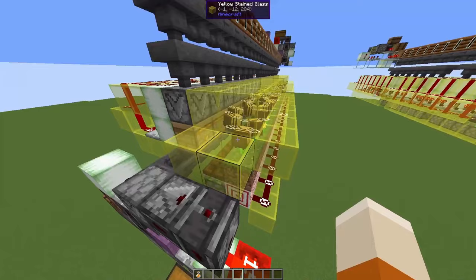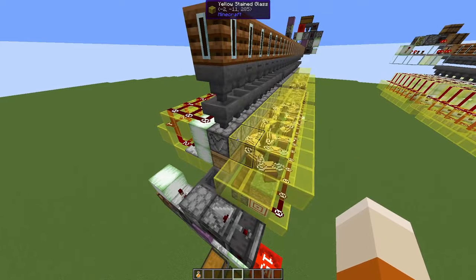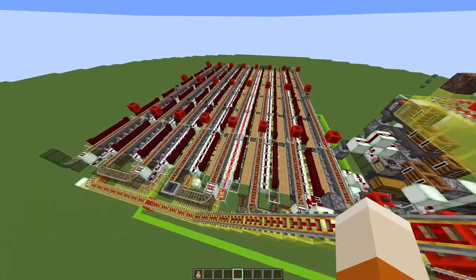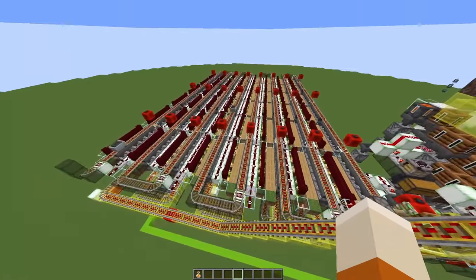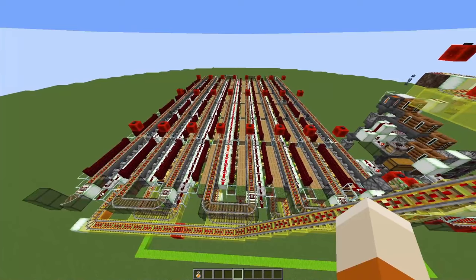From a rates perspective, this farm is pretty optimal. It produces roughly 12 honey bottles per hour per hive. But this is just 3 honey blocks per hour, so we need a ton of hives for serious honey production. And here's the design of the farm with almost 300 hives — I certainly didn't want to provide and fill 100 shulker boxes of bottles.